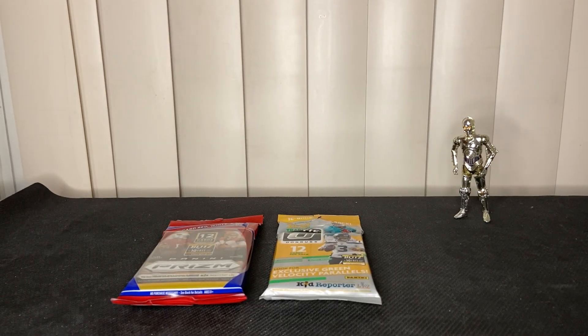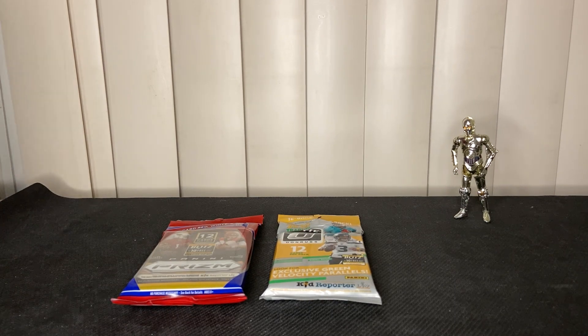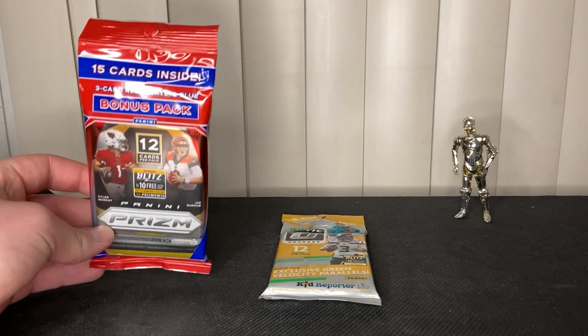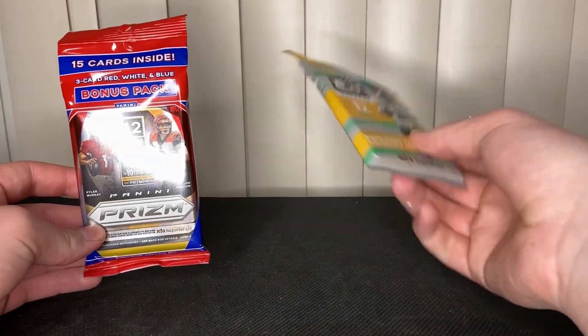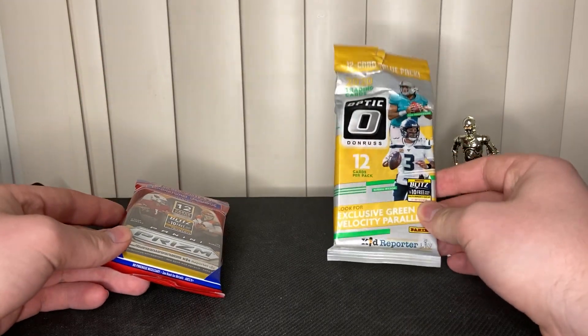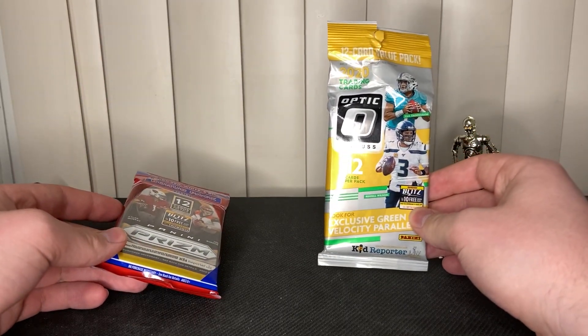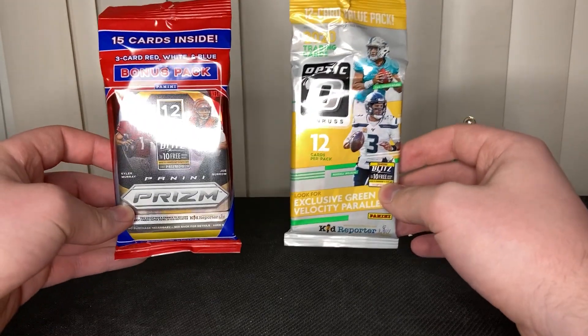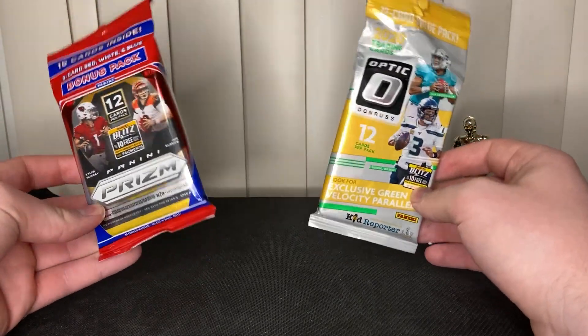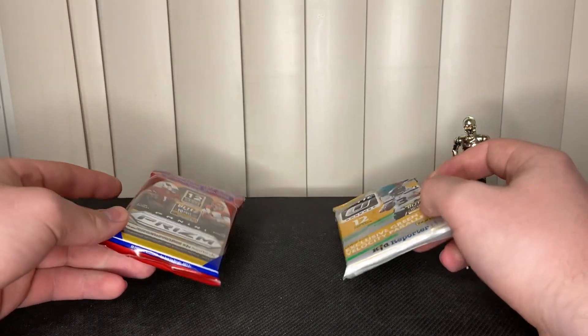What's up YouTube, Grizzly Cards back with another video for you guys, and I am very excited about this one. I'm going to be doing a pack battle between a Prism cello pack, Prism football cello pack, and an Optic fat pack. This will be the first Optic that I've ripped, so I'm really excited about that. And I've been holding on to this Prism for a while, knowing that I wanted to do kind of a battle video.